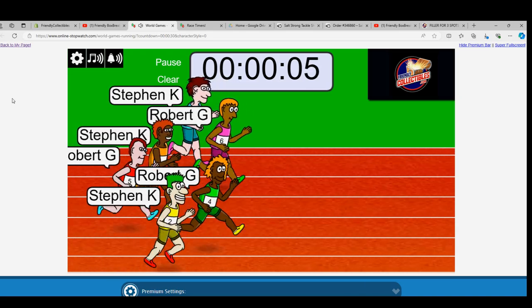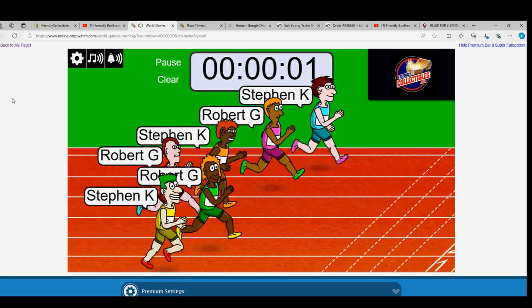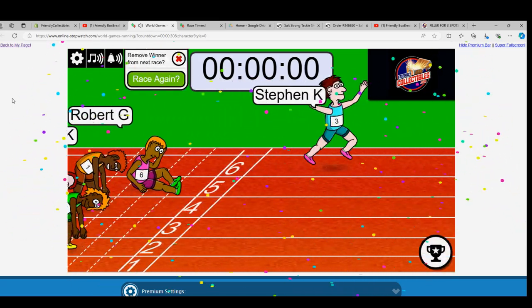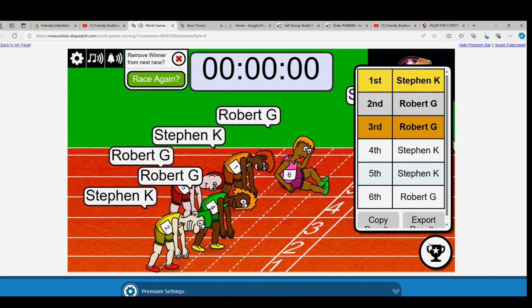Three total spots up for grabs in this marathon race right here. Both Robert G have now taken the lead with three seconds left. Stephen K at the top in the light blue is going to win two spots in this thing. Robert G, you've got one spot. Stephen K, you've got two. So Stephen K, you're the winner. But Robert G, you're still in for a spot.